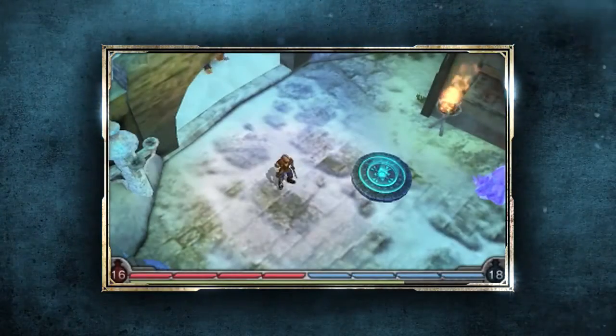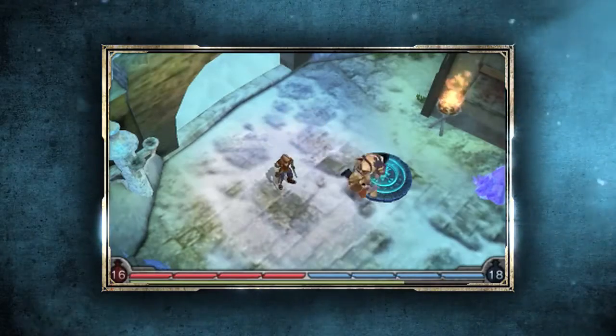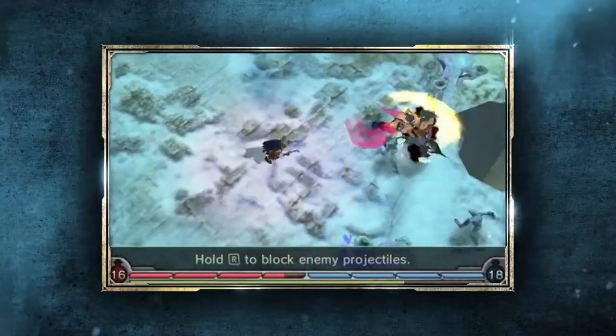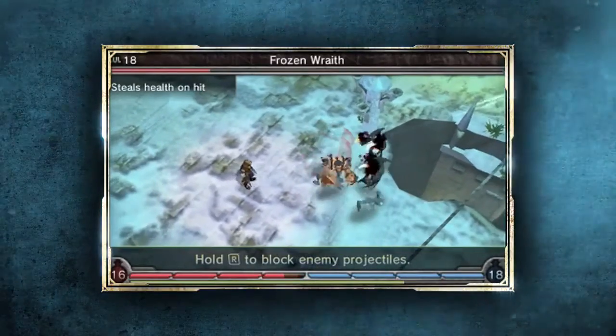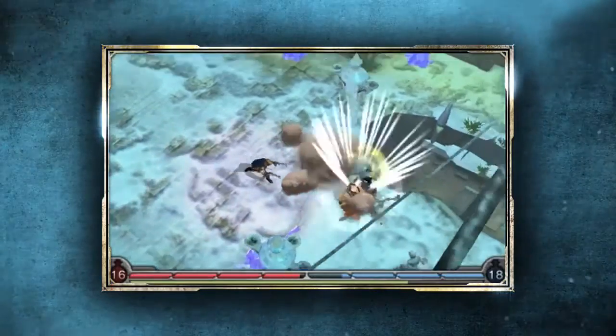Here you can see how our seamless multiplayer experience works. As a host, you'll get a notification when someone joins or leaves your game, and at that point the difficulty of the level will adjust itself on the fly. Up to three others can join my game, either locally or over Wi-Fi, and these can be either friends or strangers.